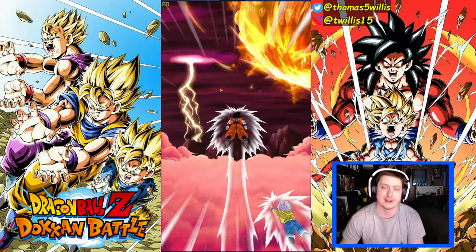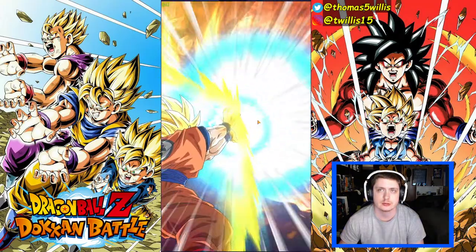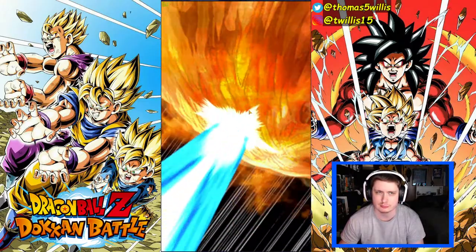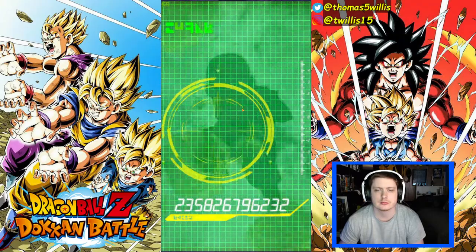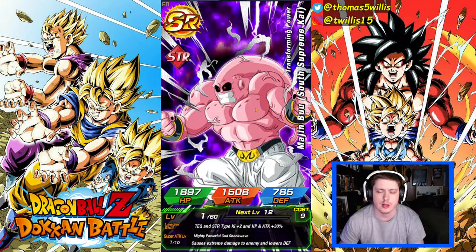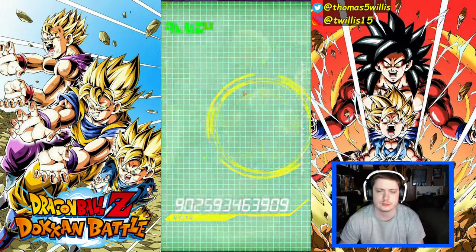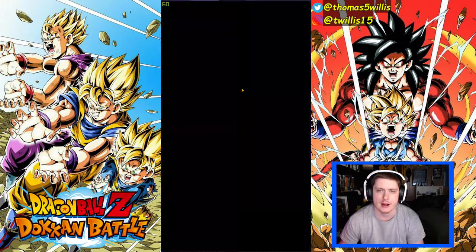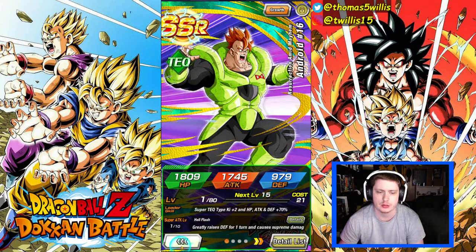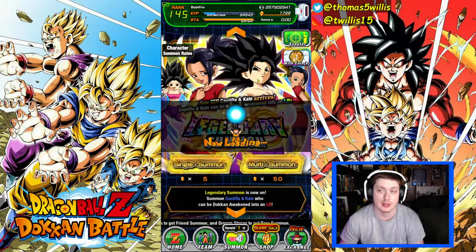Let's see what we get, see if we get some fire. Not the best animation, we'll see. I'm gonna have to get a little bit quicker through these summons because I don't want these videos to be forever and a day long. Alright, Android 16 — not a bad unit to pull. We'll take that. We may come back to this banner. I was hoping maybe in the 30 cost to get lucky.